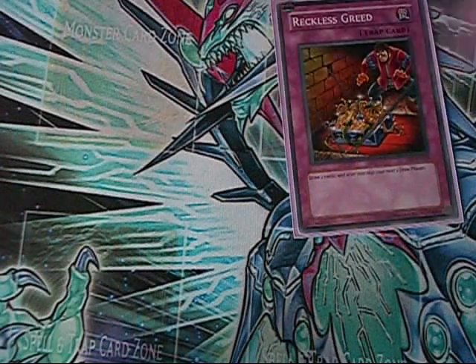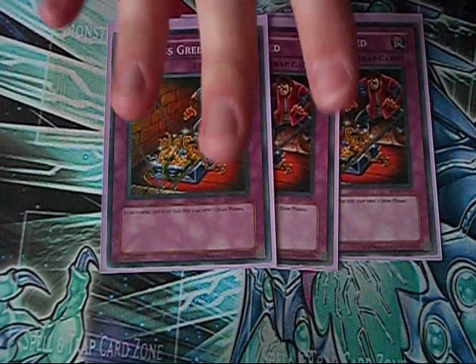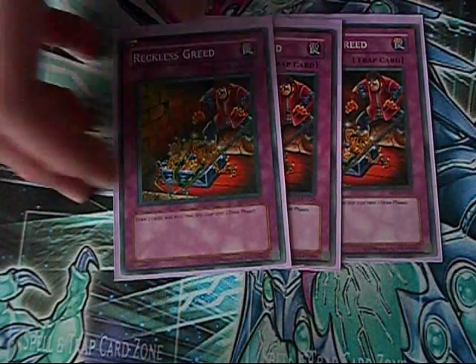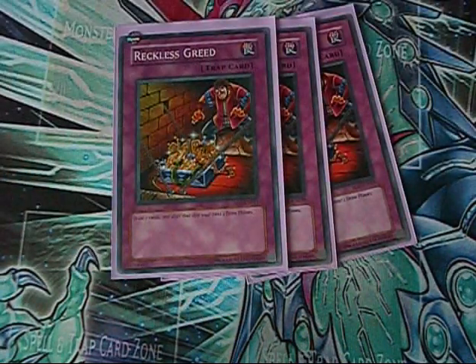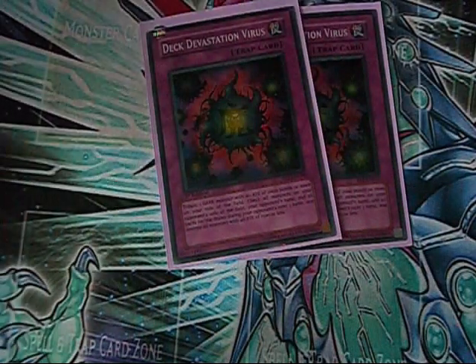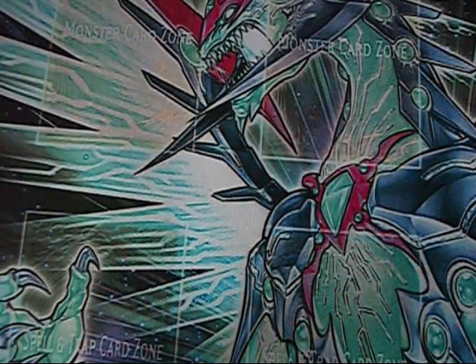Dark Hole, Foolish Burial to put Grapha in the grave turn one, and Monster Reborn. As for the traps — three Reckless Greed. It's pretty funny how even with the lock of not being able to draw for two turns, I'm still able to get through my deck by about two cards every turn. You can chain it to an MST for a plus, or chain multiples of these to a Heavy Storm for massive pluses. Reckless Greed is amazing in Dark Worlds.